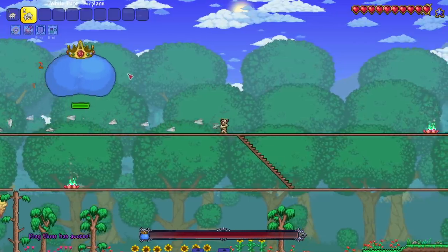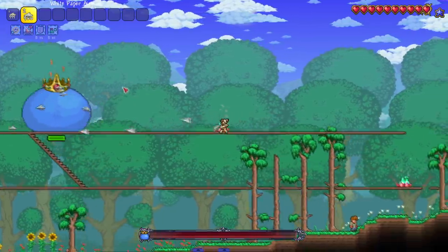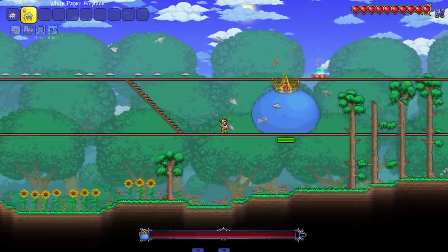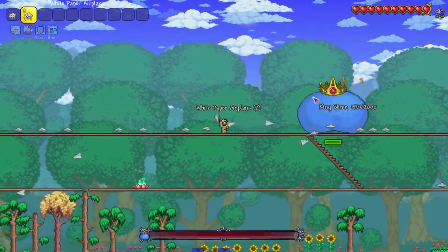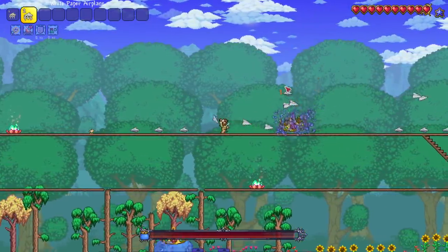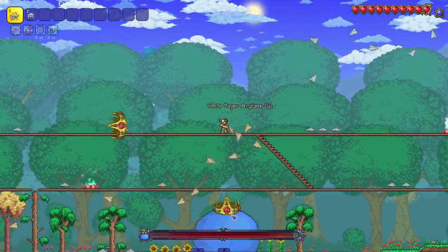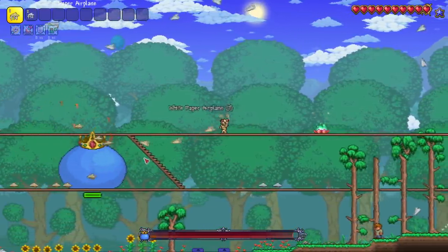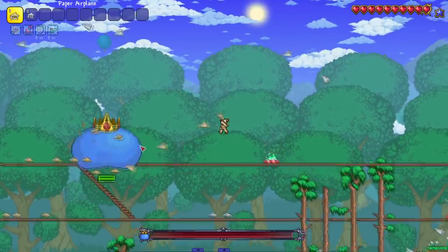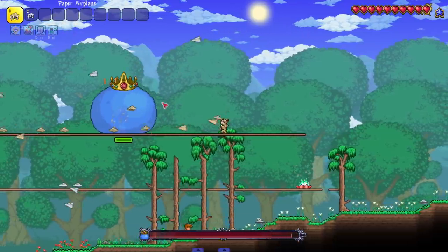These things actually do like two damage a hit. I'm glad I hopped on omni swing because we're definitely gonna need it. I have no way to get back up here if I fall down, so I gotta be extremely careful. Let me try the regular paper airplane — I don't know why there's a white one and a yellowish white one. They got the pure white and they got the dirty white.